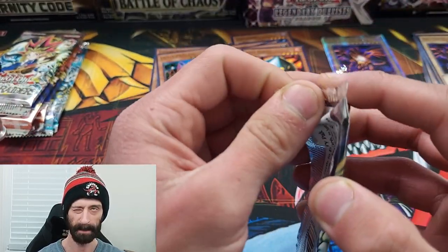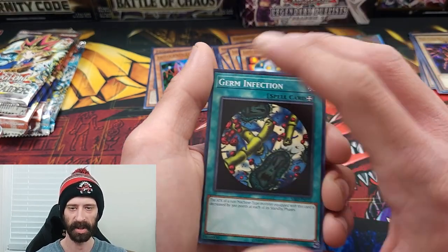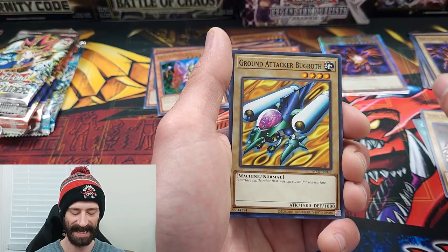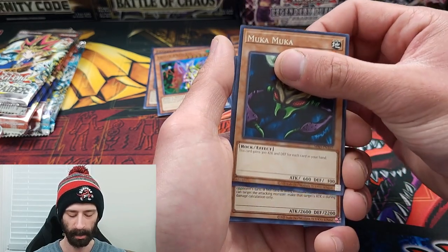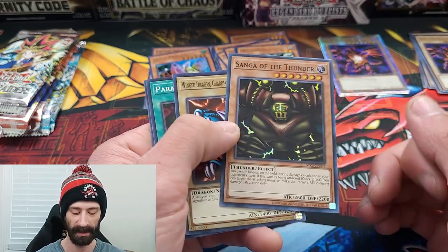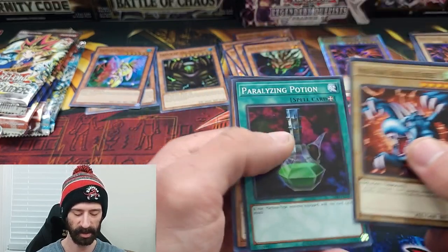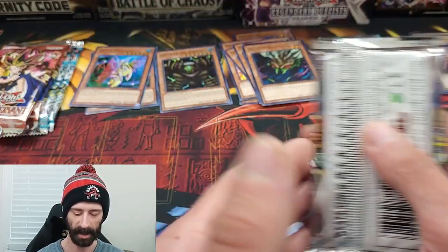Going into Metal Raiders. Key cards include Mirror Force, Black Skull Dragon, and Solemn Judgment — a huge one to get here. Germ Infection, Occubeen, Dome of Silence, Ground Attacker Bugroth, into Muka Muka on the rare — and then we get Sanga of the Thunder! Wait, that didn't even look like a foil at first. That's a super rare: Sanga of the Thunder. Very, very nice. I like super rares, I like Sanga — iconic card, people love it.